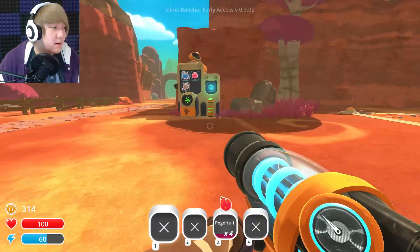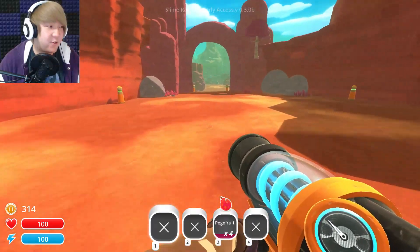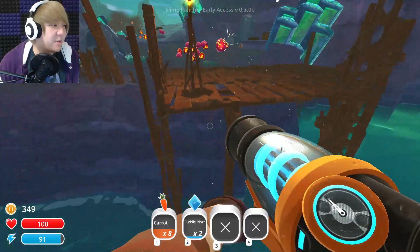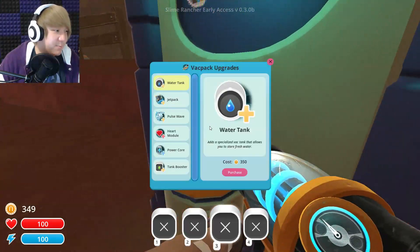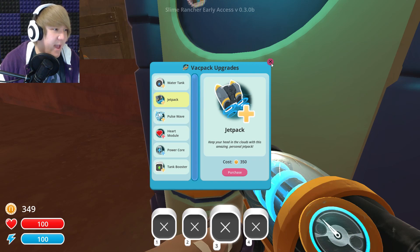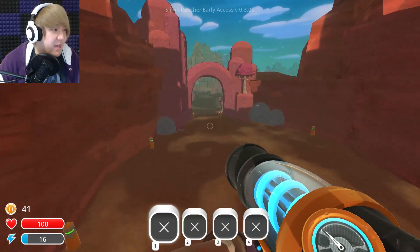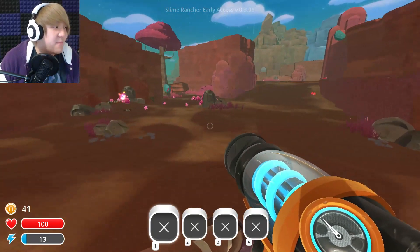Jetpack — $3.50. Perfect. Now let's go get those rad slimes. I'm a little bit concerned because holding down spacebar doesn't seem to be doing anything. That wasn't even close! I would like to know why my jetpack isn't working. Wait, did I not get a jetpack? I could have sworn I purchased a jetpack. Did I purchase something else? Did I pull a stupid? Pretty sure I pulled a stupid. There's my jetpack — why did I not buy that last time? Did I misclick or something? Let's get this done once and for all.